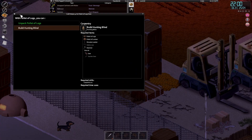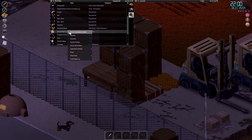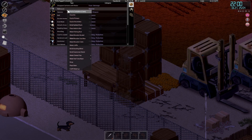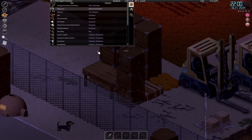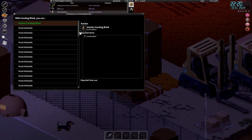Before I continue with anything else, I figured I'm going to make this hunting blind now. I'd like to try it out and see if it increases our success chance whilst using spears. So there it is, that's what it looks like. And what can we do with it? We anchor it.